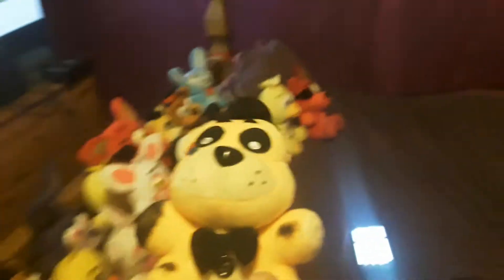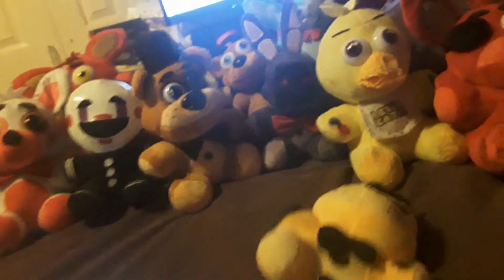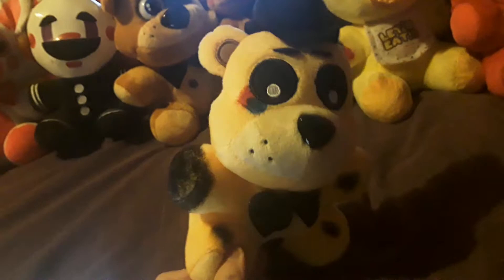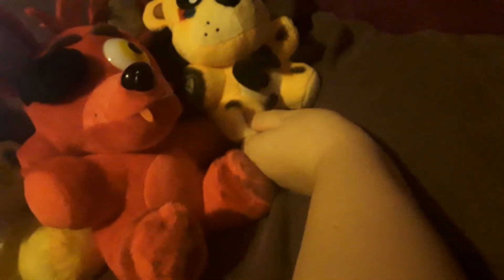It's a big plush collection. Next up I have is Withered Golden Freddy. Here's the Withered part — this has the wires on his eyes, the missing ear, the black hand and the Withered parts. That looks Withered.